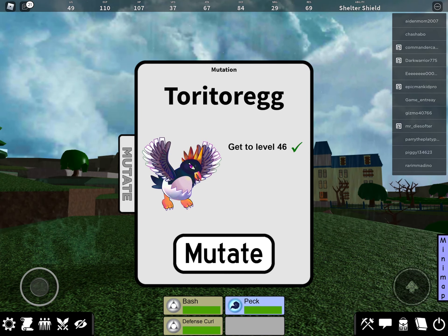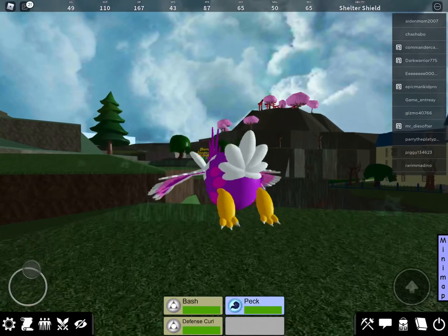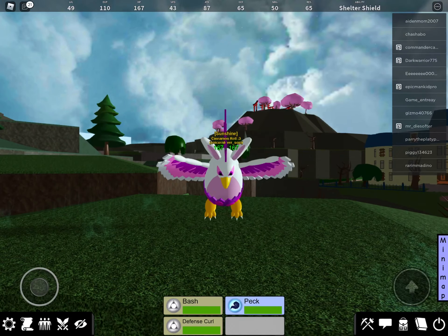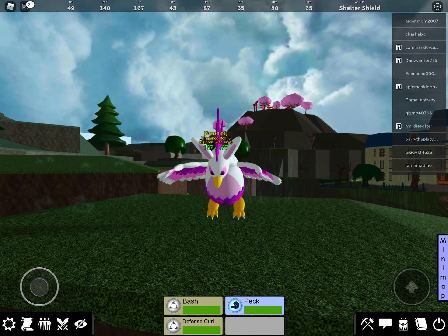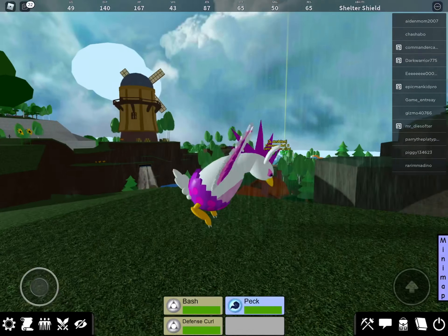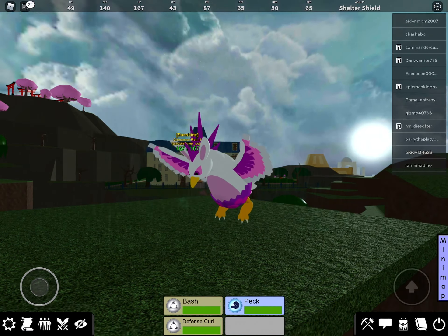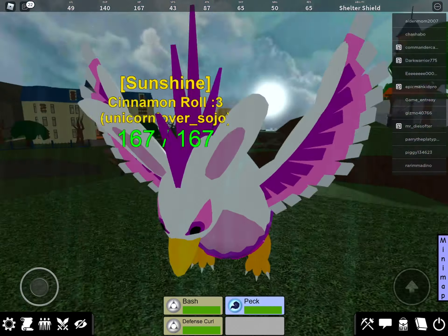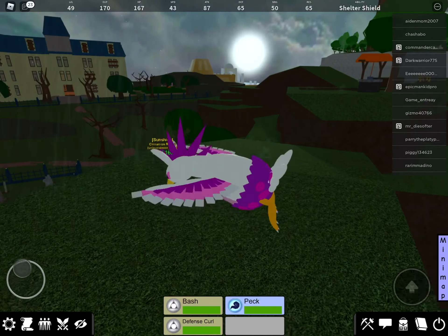I forgot the name already — Torito Reg, I think. It's like Scrambled except all grown up. It still has the ears and the tail, except it's obviously bigger.